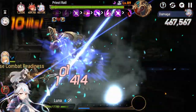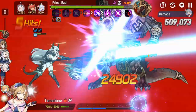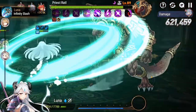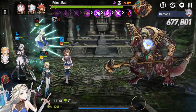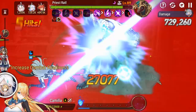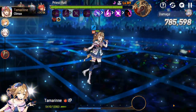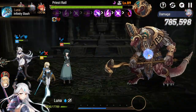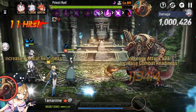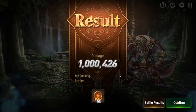Luna is doing a lot of work here — this boss lends itself to solo DPS, pumping as much damage as possible from one DPS unit, which is our warrior Luna. We get an attack buff here and there. We could have scored a bit higher if our soul weavers had more tokens. I'm playing both accounts so one account has more tokens than the other — but we hit 1 million points, which isn't too bad.